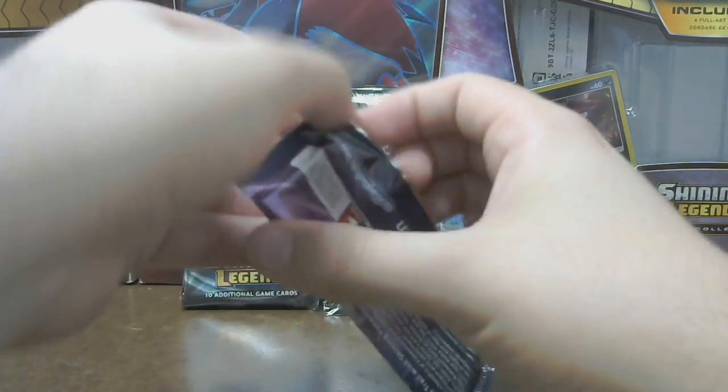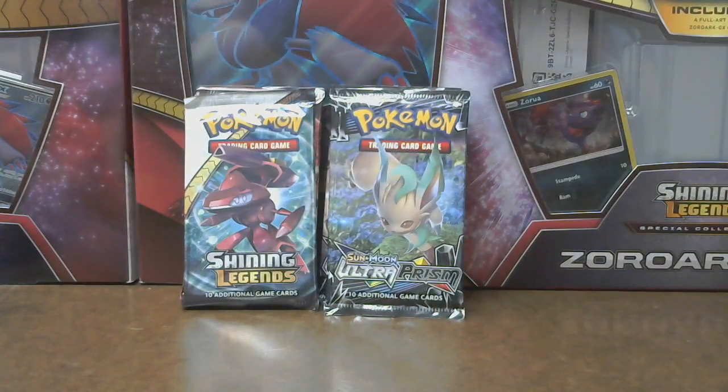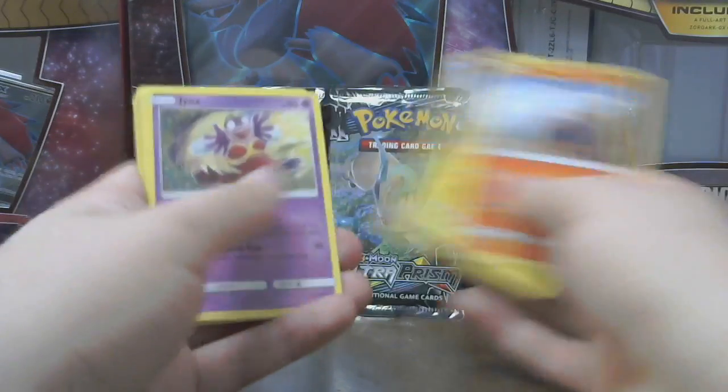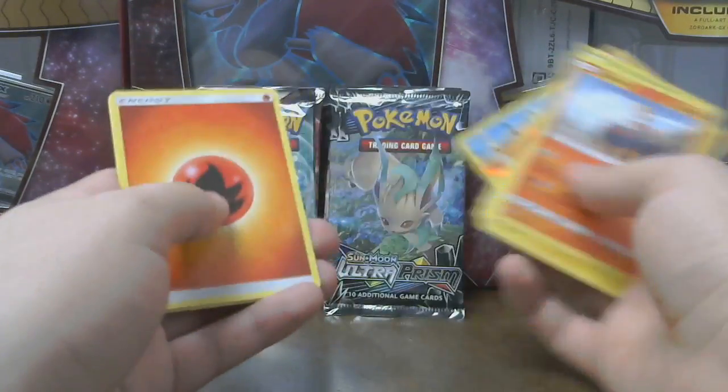Alright, on to the next one. Let's see. Torkoal, Minim, Jinx, Ivysaur, Shroomish, Volcarona, Palkia, Fire, Super Scoop-Up, Pokemon Catcher, and Cinderwar.